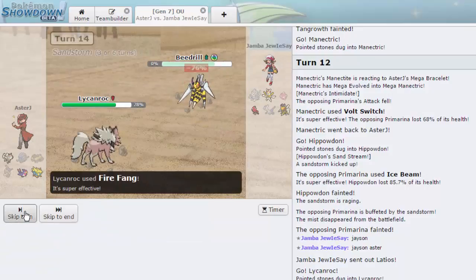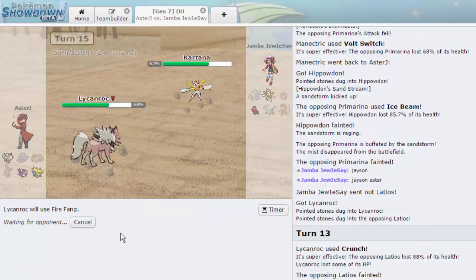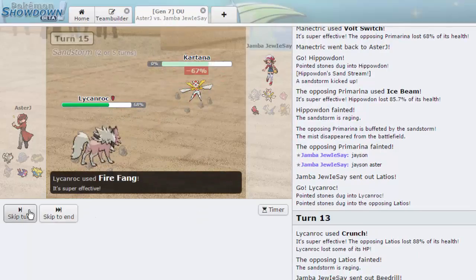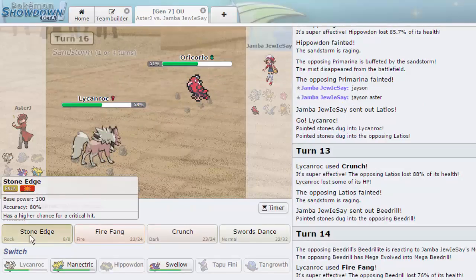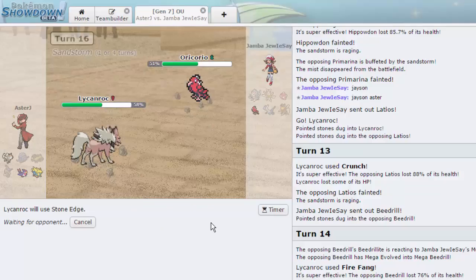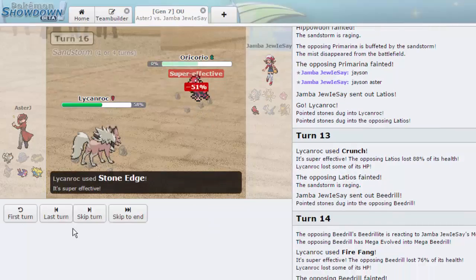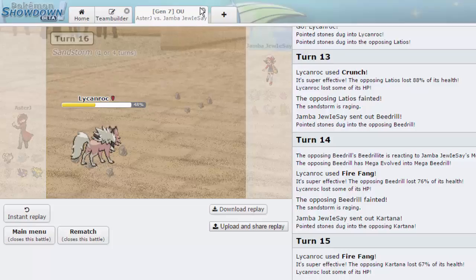Beedrill goes straight down. Kartana comes in — we go for another Fire Fang, connect, and knock it out. Last is Oricorio — Fire and Flying, this is an easy Stone Edge. It's quad effective, basically Talonflame's typing, and if we connect we'll take it out — which we do. That's going to be GG. Good game to my opponent. I really like this team.